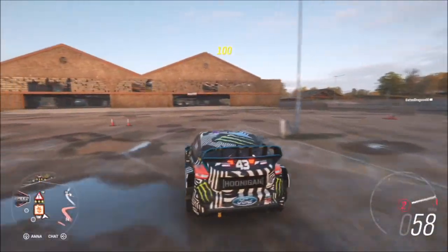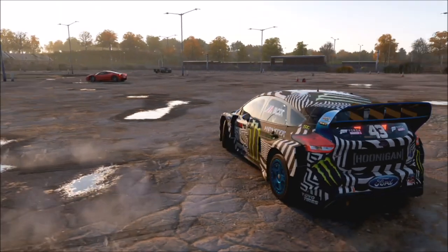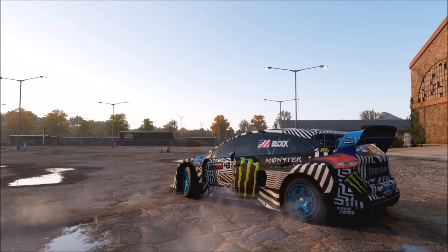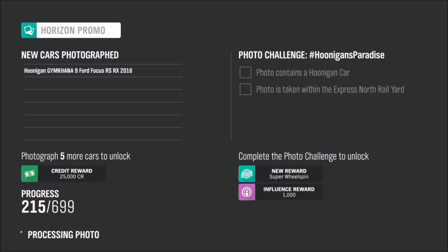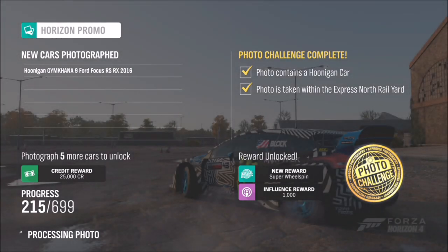This is also where the Lego DLC sort of starts as well. Once you get there, all you want to do is pick a spot to take your photo — whether it be an action shot or a still, it doesn't really matter — then take the photo with your car. It will pop up with two tick boxes: one will say you've taken the photo with a Hoonigan car, and the other will say it's taken within the Express North Rail Yard.